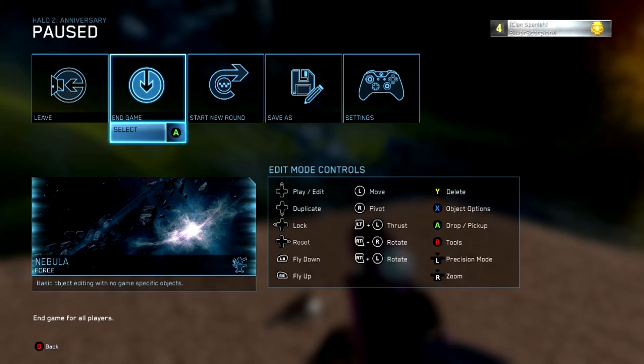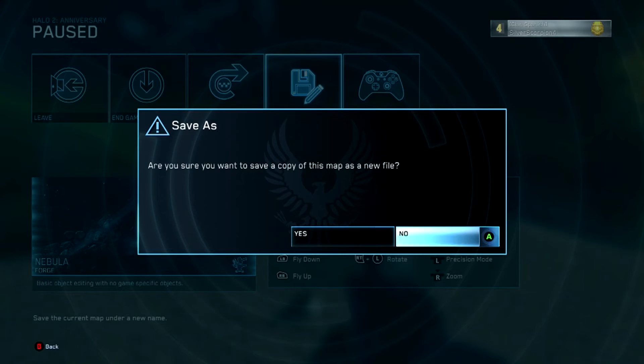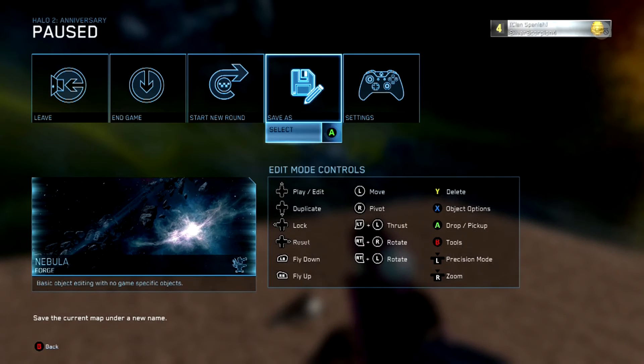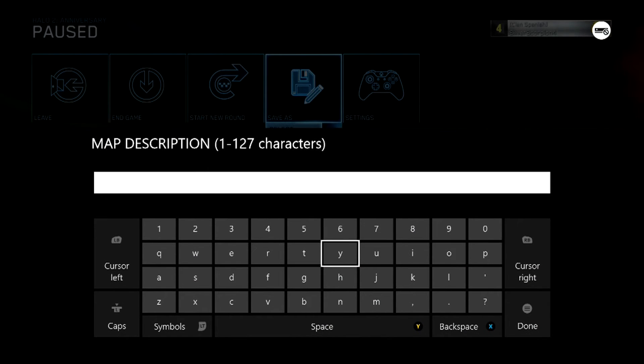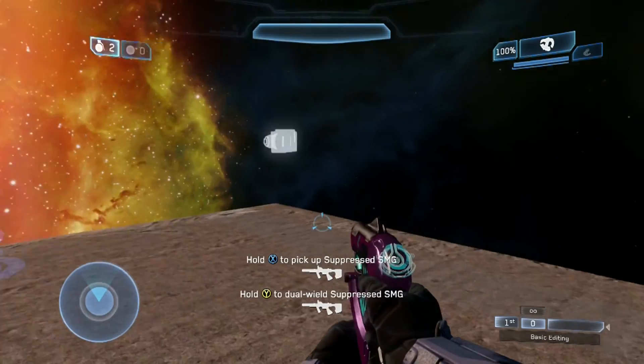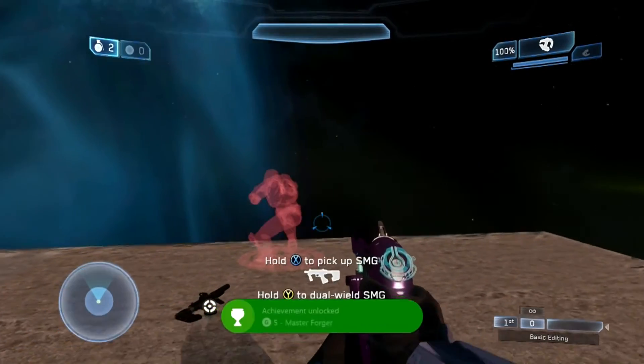It will ask you to name the map and add a description. I just used 'y' since that's where the cursor is by default — so the first map was titled 'y', description 'y'; the second was 'yy', description 'yy', and so on up to the fifth map which was 'yyyyy'. You can see the achievement popping after saving the fifth map.